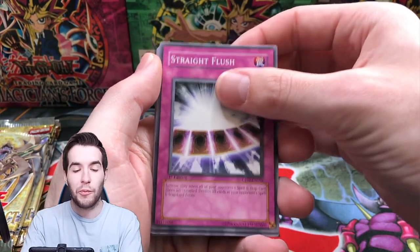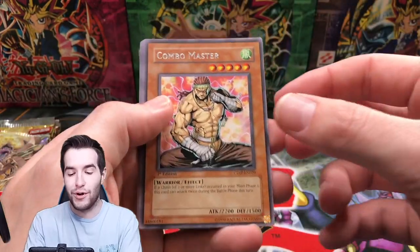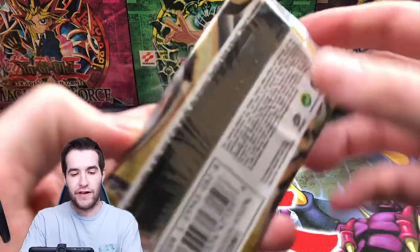Barrier Statue of the Heavens, that's a couple packs back, awesome. Asmodean, Instant Fusion again, Combo Master — just a regular old Combo Master. Alien Infiltration. We have like five packs left.